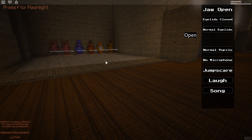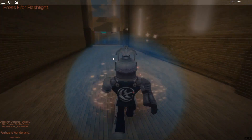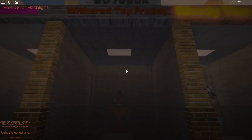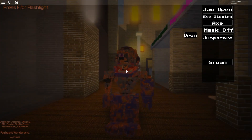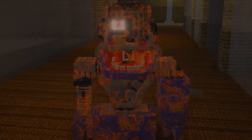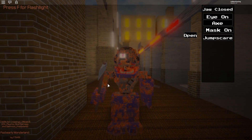We have two left: Forgotten Bonnie and then the Dreadbear badge. I'm pretty sure the Dreadbear event gives you two morphs instead of just one. Oh, there's the game pass — Withered Toy Freddy, 30 Robux, that's not bad at all. Forgotten Bonnie — oh no. What did they do to you, Bonnie? They destroyed him. He has a jaw open, eyes glowing, axe, and mask off. That is so cool, and a jump scare and a groan. That is terrifying, especially with the axe. Very nicely done.